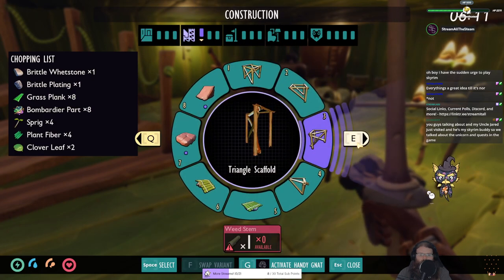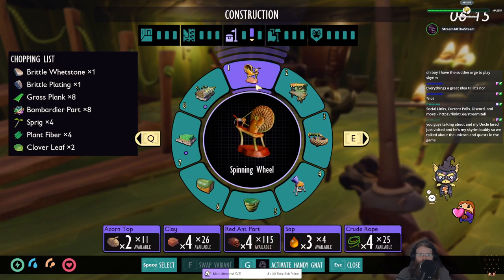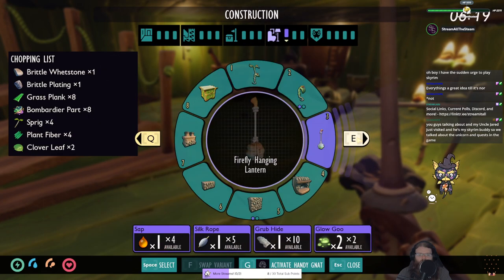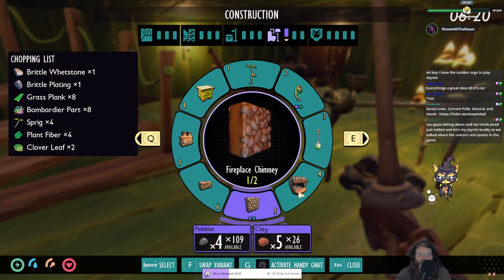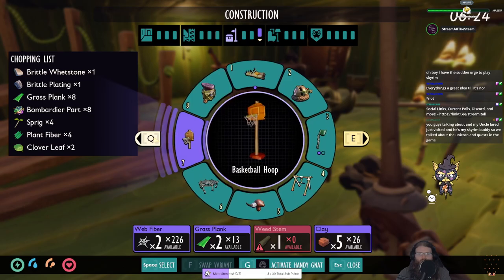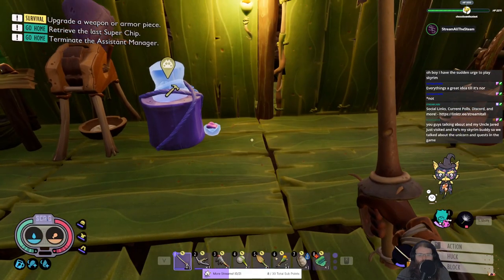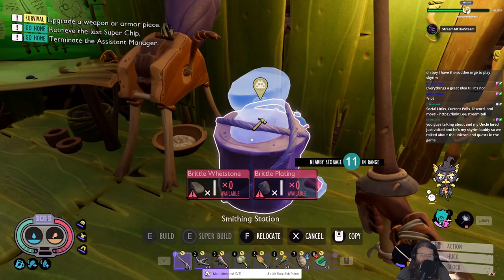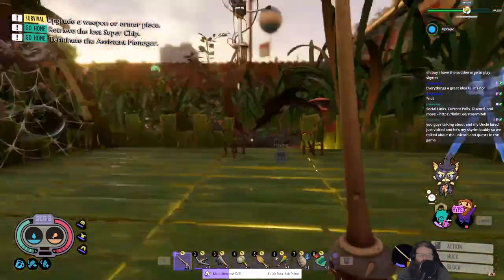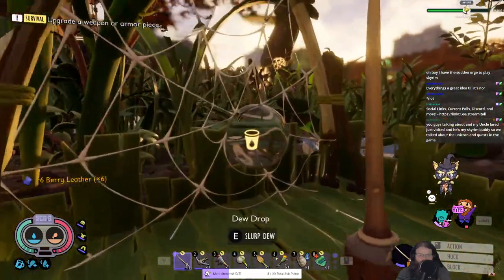What is it - like an anvil or something? Looking through... smithing station! Oh wait, we actually have a smithing station, we just never finished it. We need brittle whetstone and brittle plating. How do we get that stuff? I imagine having the level two hammer would probably help - and I think we have everything we need to make a couple of those.